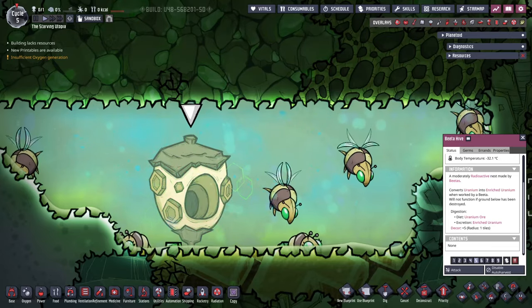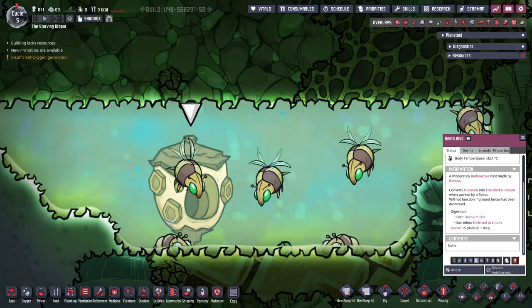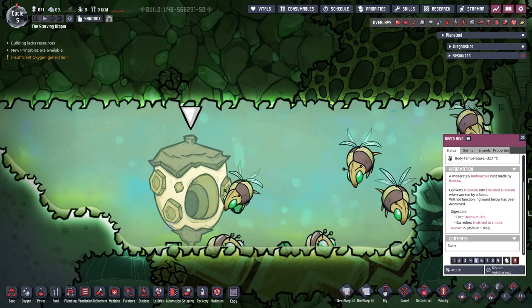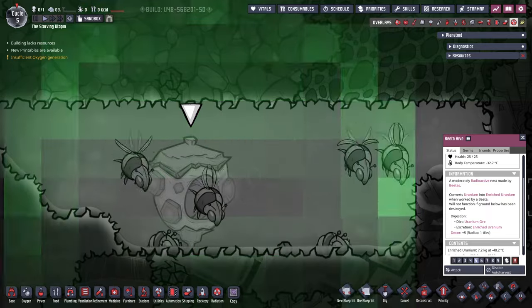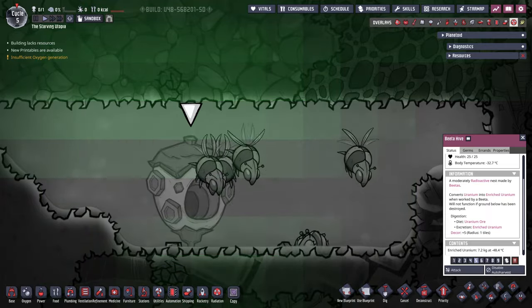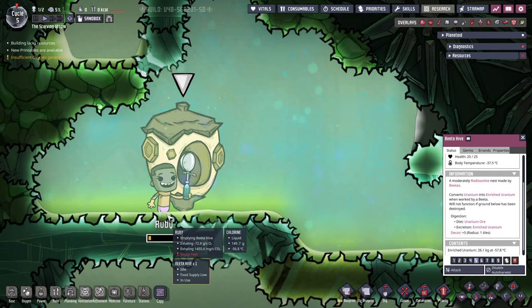Now onto the beta hives, which are important for working with betas. This is where the adult betas will bring uranium ore back to get enriched. When the hive has uranium ore to work with it will glow green and emit pulses of radiation that can be dangerous for dupes.